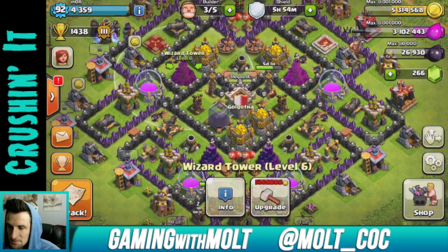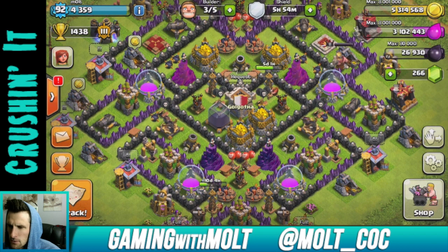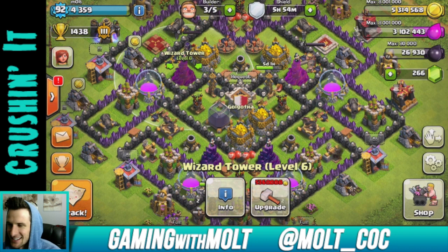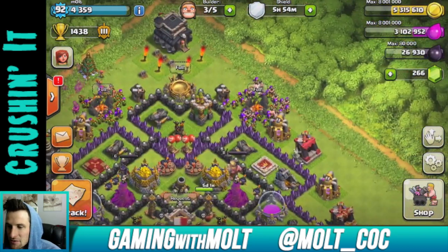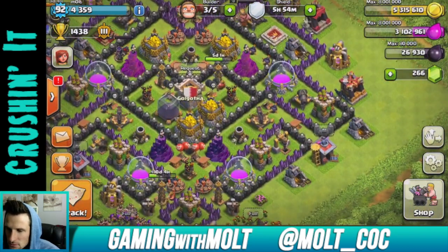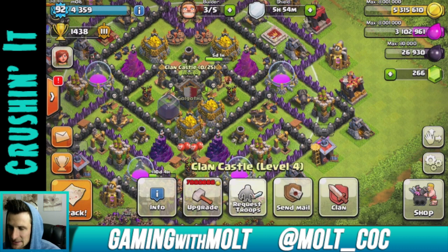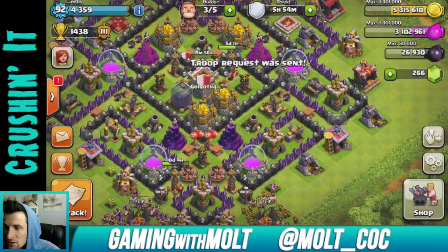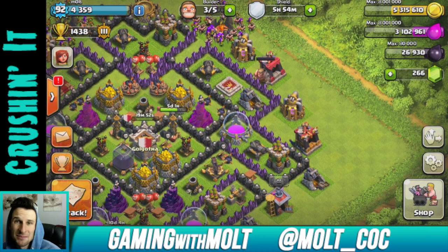We're very close to five million three hundred and sixty thousand, so all we need to do is find a raid with fifty thousand gold in it and we'll be good to go to upgrade our third wizard tower to max. Let's go ahead and request some troops. We're also doing pretty good with the dark elixir.